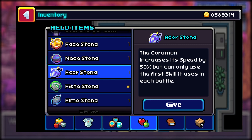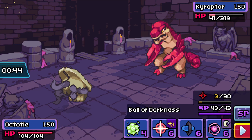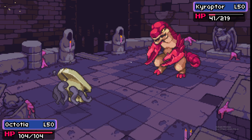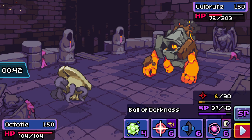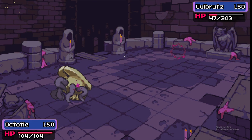Both the Pistostone and Almostone focus on boosting attack, but the Ackerstone, obtained at milestone 96, focuses on boosting your speed by one stage. You have the same restriction in that you can only use the first move you select when entering battle. This stone is best for very fast Coromon to beat revenge killers, or for offensively potent Coromon that need an extra speed boost to outspeed their checks or counters.